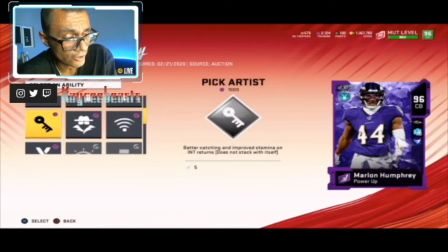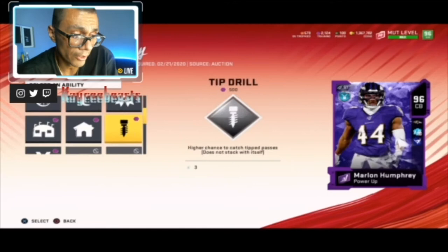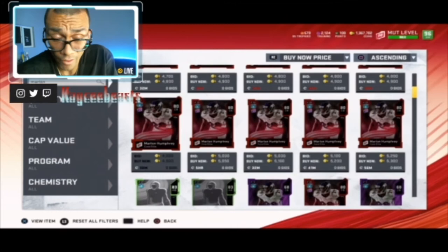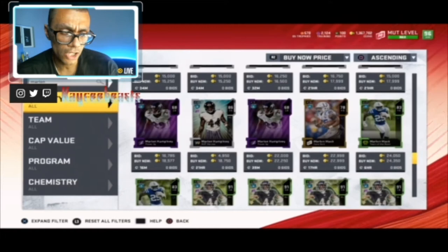As far as abilities I'd put on him: tier one, tip drill; tier two, maybe lurker or universal coverage; and tier three, same thing — lurker or universal coverage depending on which I use for which situation. Those are probably the top three I'd recommend. As far as building him and powering him up to put on your Ravens theme team...